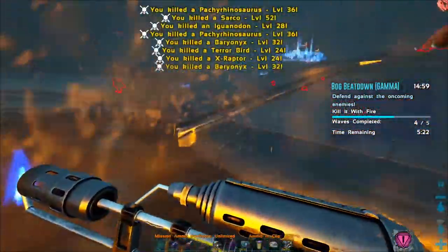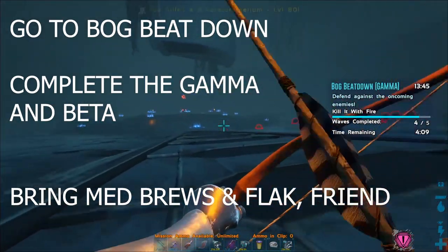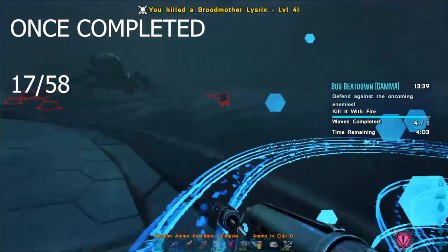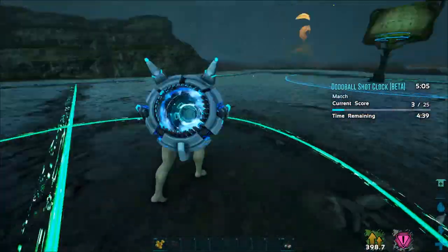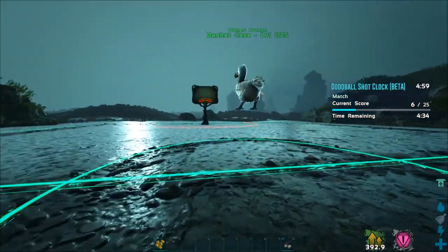Next up is Bog Beatdown — sprint over and complete gamma and beta. It's helpful to have a friend for this one. Have plenty of med brews and some extra flak. If you run into a bad position at the end of the quest, just restart it. Complete gamma and beta — that puts you at 16 and 17.